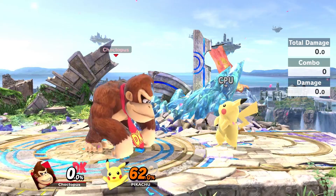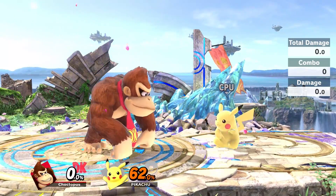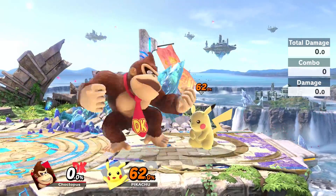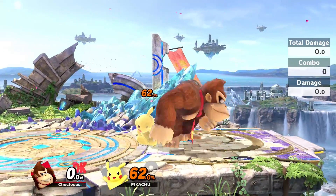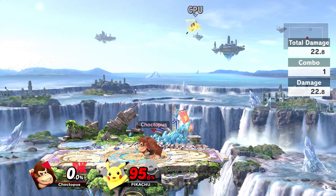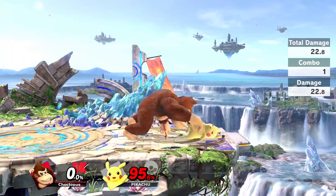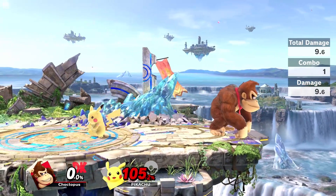Donkey Kong's up smash is this upward clap. It is a good anti-air option; however, it's not going to hit on the sides like some smash attacks do, so your opponent's going to have to be directly overhead. It's pretty strong and the fastest of the three, so you can do it a couple times in sequence. I like to try and catch characters as they're coming down, or even if you knock them off the stage — if they're going to recover over you, you can try and catch them.